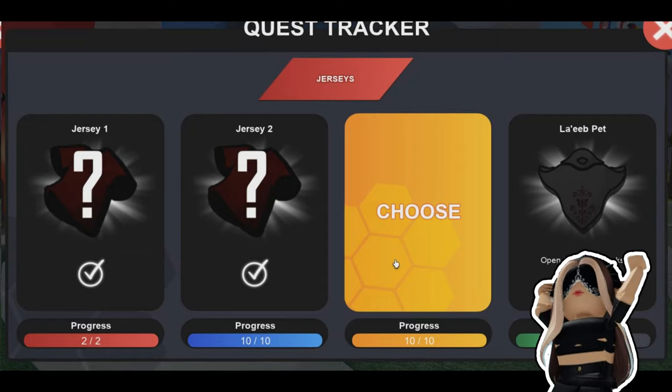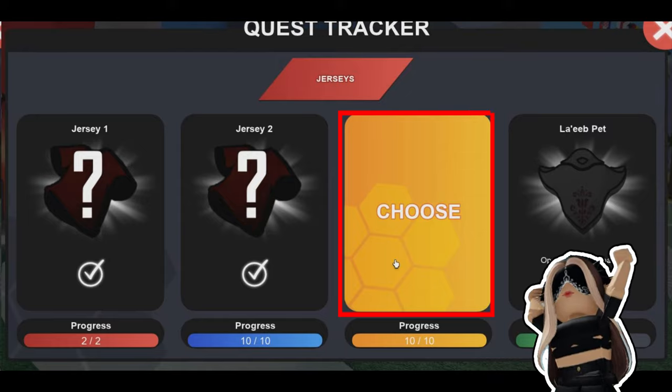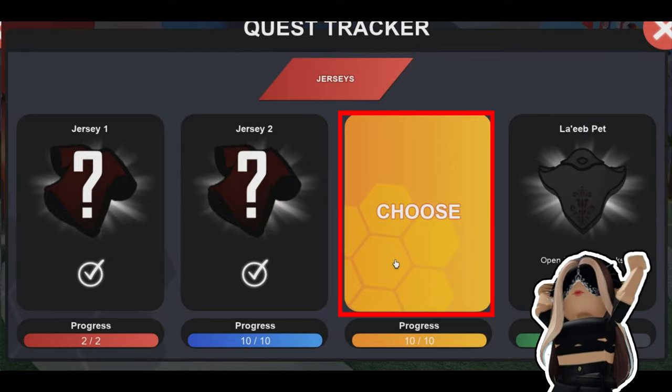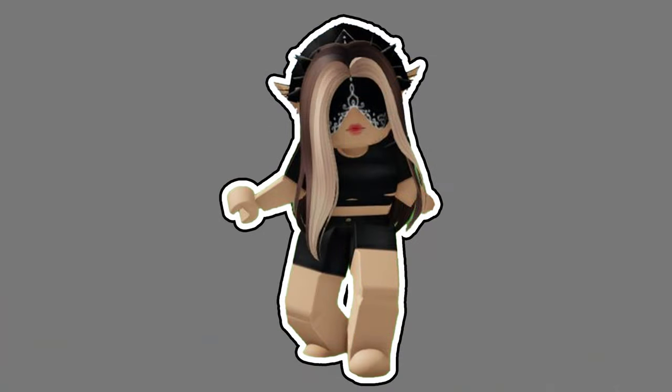For that, you need to go into the quest menu, and after you've completed a quest, just press the choose button, and then choose any available Josie. That's all, thanks for watching, bye!